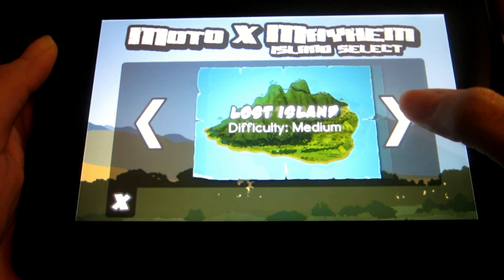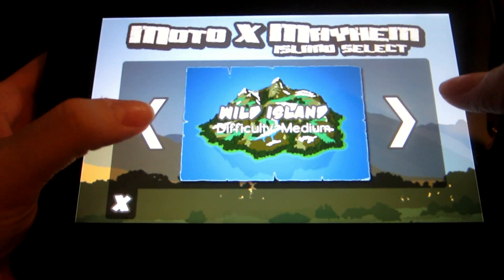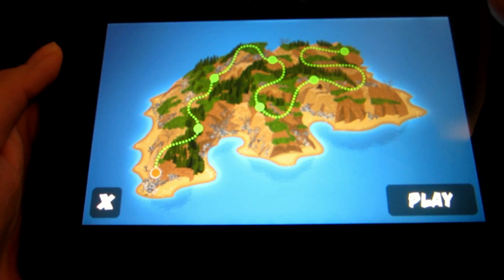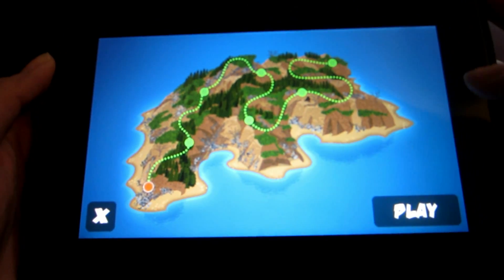Now there are four islands, each ranging in difficulty from easy to hard, and they are each comprised of seven courses or stages. As you can see from the map, each dot represents a new course or stage.